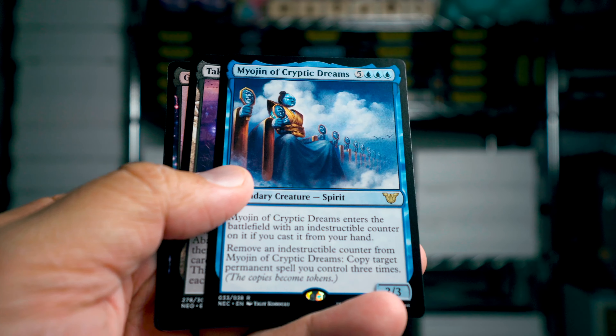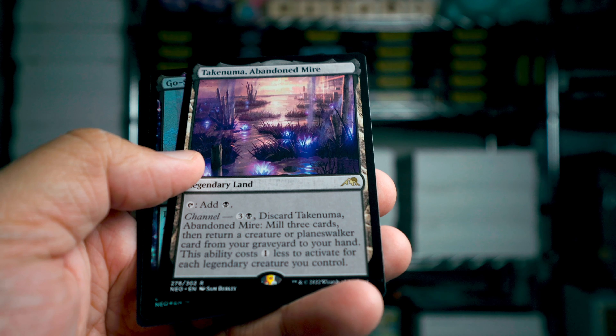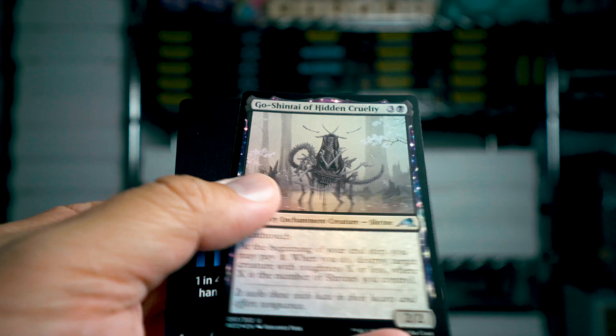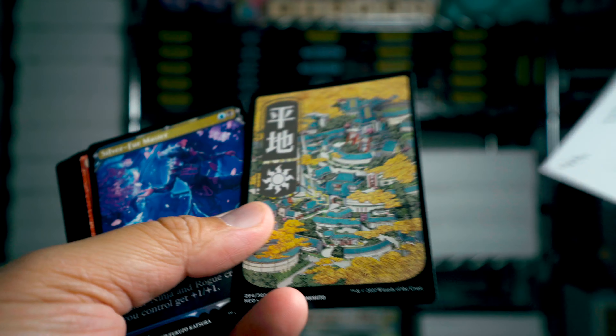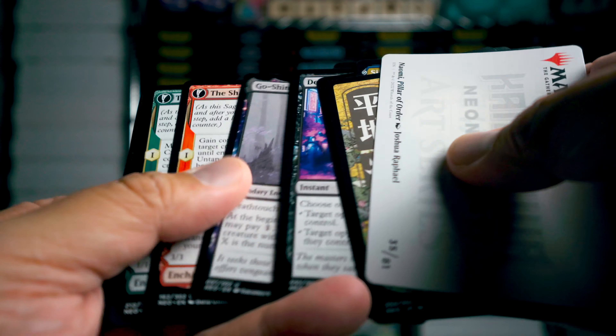Look at that map — it's cool. Meogian of Cryptic Dreams again. Takenuma, Abandoned Mire — this is the black land! I haven't found any dragons yet in this one and not very many lands. That's what I want to find more of — lands.